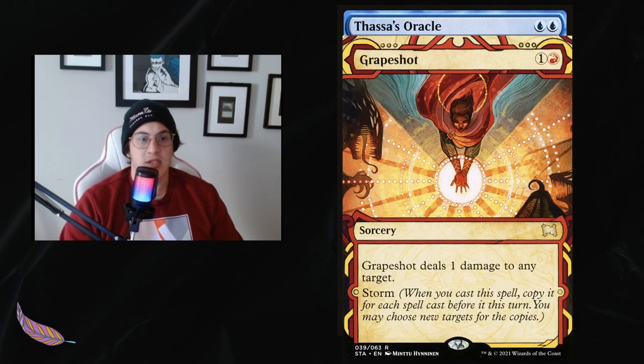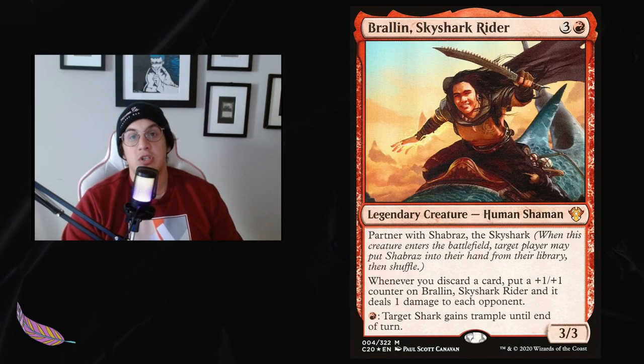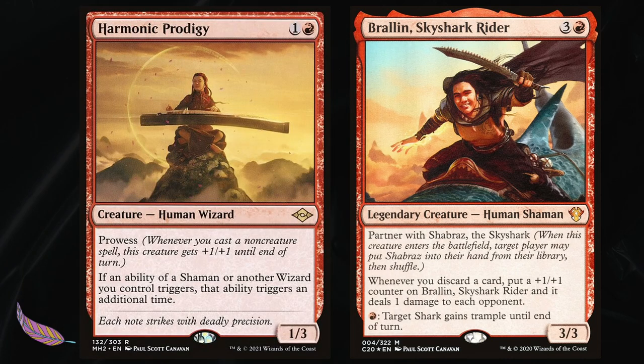Grapeshot is more of a backup plan — for whatever reason if Thassa's Oracle is exiled off the stack or for unknown reasons, it's a break-in-case-of-emergency card. It's also useful to ping a few troublesome creatures if our storm count is high enough. Our backup win condition is using Brawlin and discard to put +1/+1 counters on her and deal one damage to everybody, then go to beatdown with Riel and our trampling Brawlin. With Harmonic Prodigy and Brawlin in play, she can get huge really quickly dealing lots of damage.